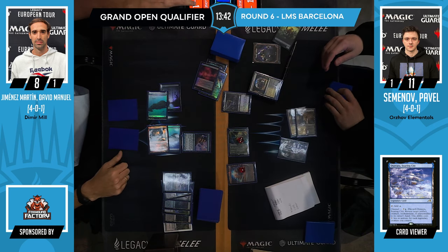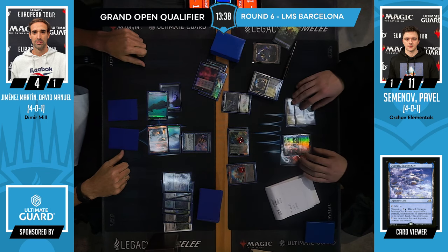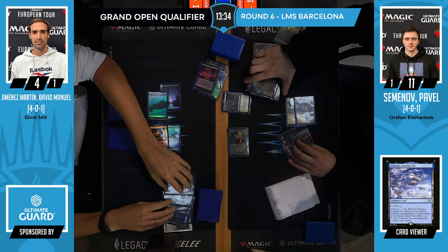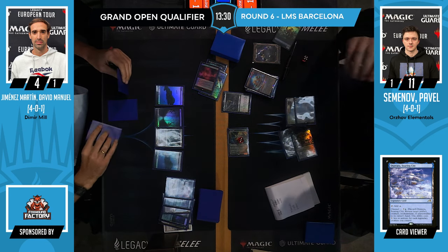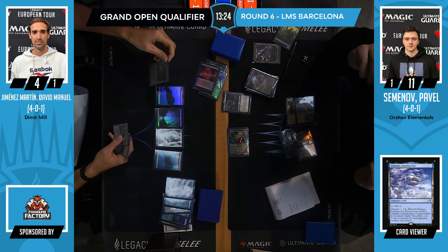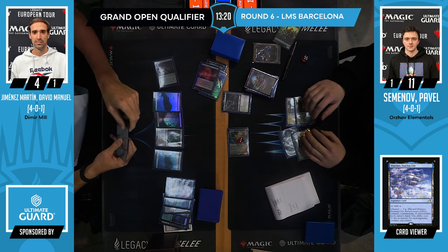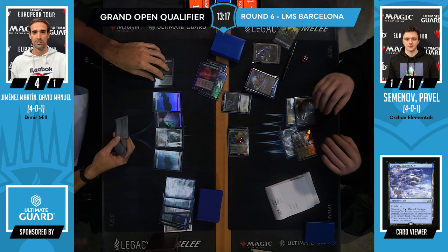Lion Sash has an activated ability where you pay one white to exile a creature from the graveyard — it's not affected by summoning sickness because you don't need to actually tap the card to use it. These are tiny rule edges that you need to learn as you go because it does make a difference. Magic is such a complicated game — I keep having friends ask me to teach them how to play.